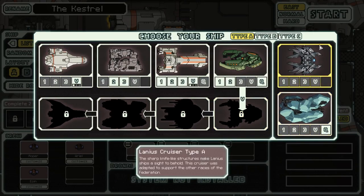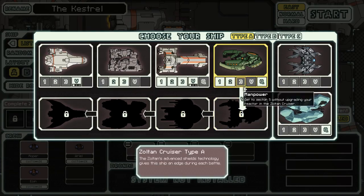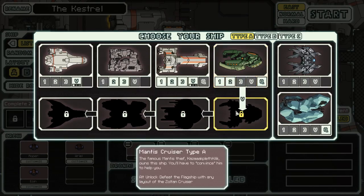We have a few options. If I want to go for the Mantis Cruiser, then I can unlock it by defeating the flagship with any layout of the Zoltan Cruiser. So we might as well try and take the Zoltan Cruiser and see what layouts we have for that.